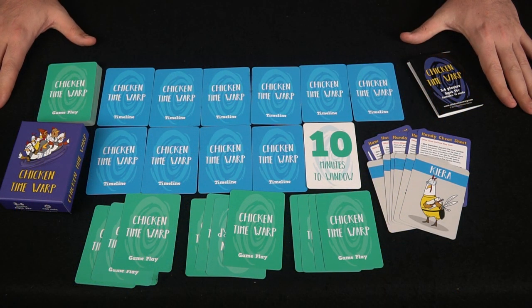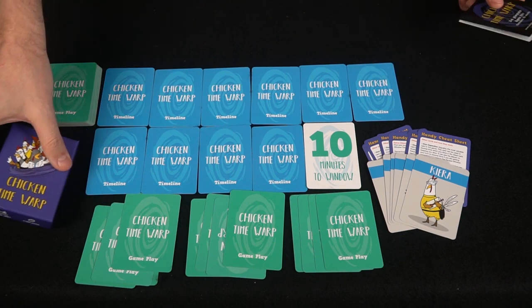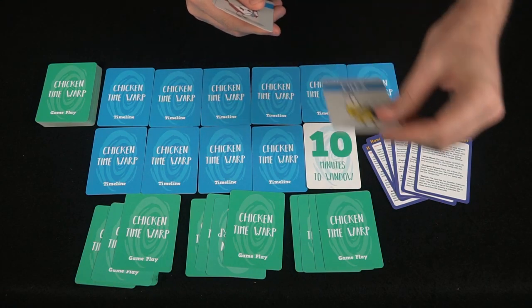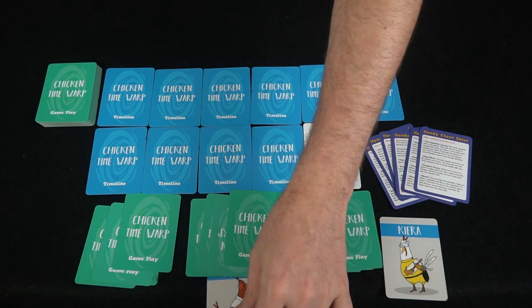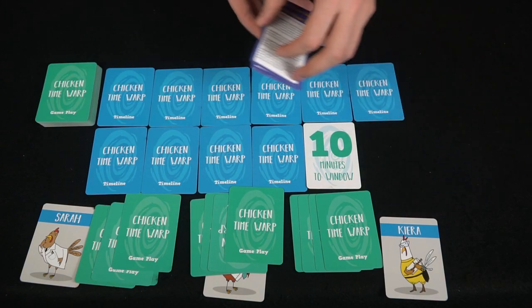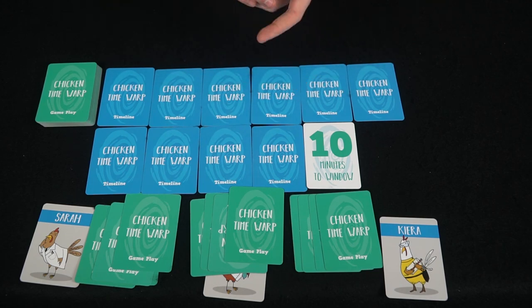We're back down here with Chicken Time Warp. The deck is all set up, every player has their four cards, and you've got the rules booklet. Every player needs their chicken — we'll be playing with Donnie, Kira, and Sarah. The rest won't be needed. This handy cheat sheet has a front and back explaining different cards and what they do.